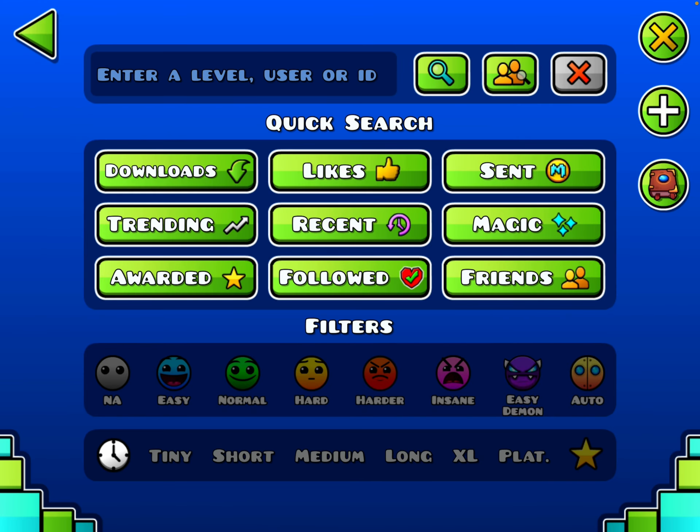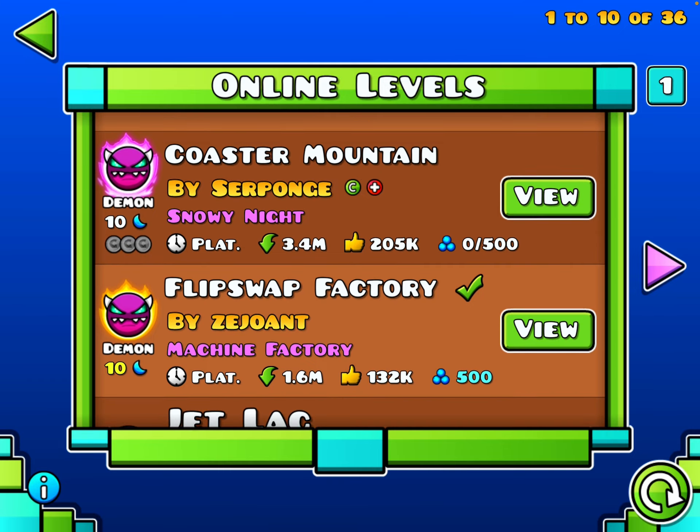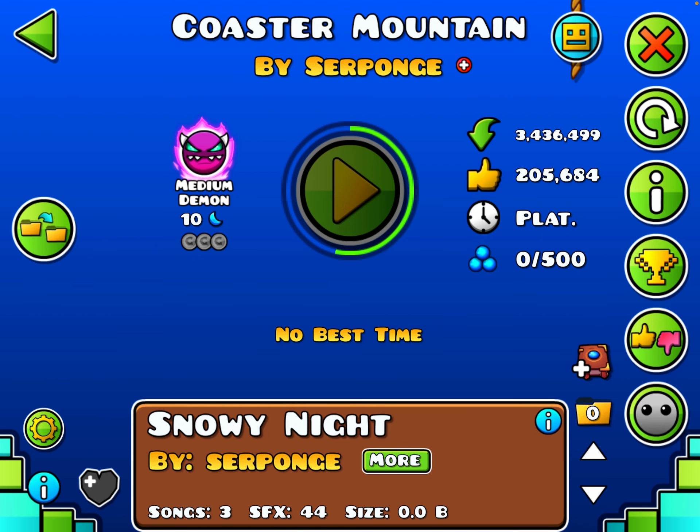Let me show you some levels I actually beat. If you go to platformer easy demon — I beat this one for real, and I beat this one: Flip Swap Factory. But I also want to try beating Coastal Mountain, so let's go in. I already practiced this level and played it, but then I abandoned it and never decided to finish it because I thought it was too hard. So I'm gonna be back trying to beat this. If you're actually still watching, comment what demon I should try to beat next — but not extreme demons. And comment what games I should play too.